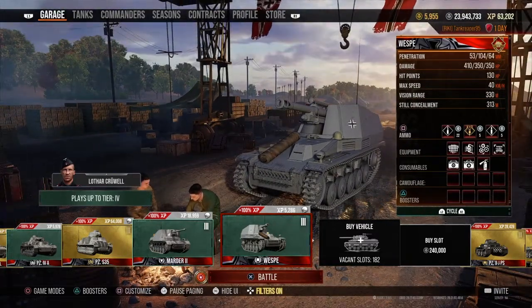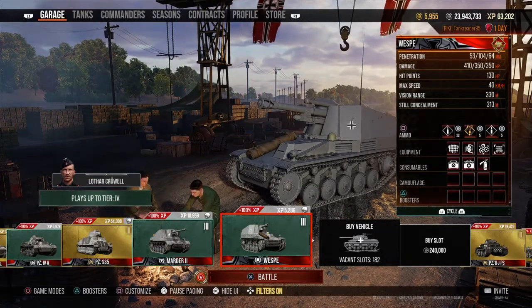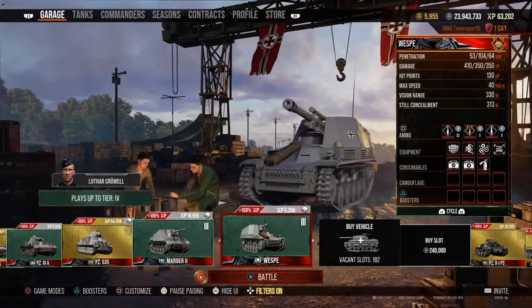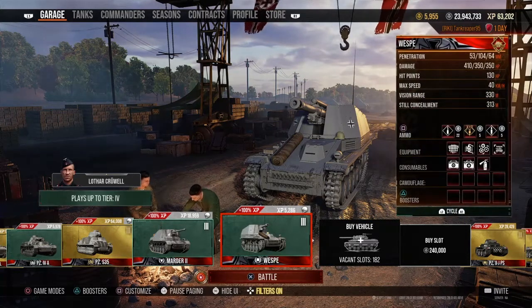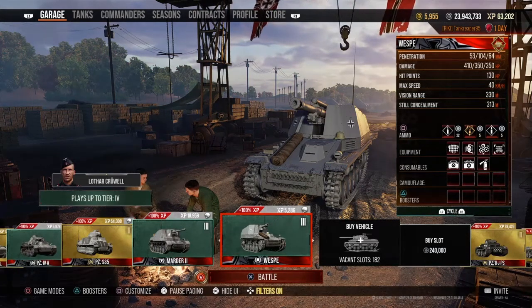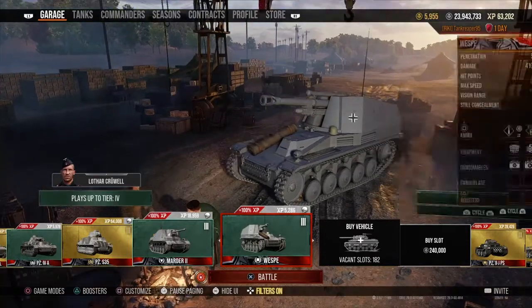The standard HE shells have around 53mm penetration, the HEAT gets 104mm, and the AP gets 64mm of penetration. The HE deals 410 damage, which is pretty decent, and 350 for both the HEAT and the AP. The hit points of the vehicle is 130, which means this thing can essentially one-shot itself if it gets spotted, so just be aware of that. And yes, this is the top gun.